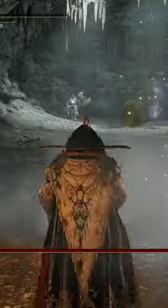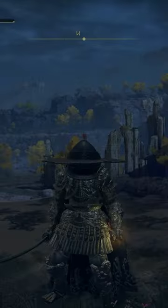Behind the secret wall, you go down this hole carefully and there will be a boss. Summon your mimic and beat the boss. After beating the boss, don't teleport back to the entrance — head to this other area and the sword will be there with this nice view.